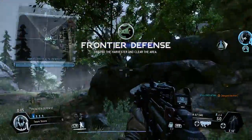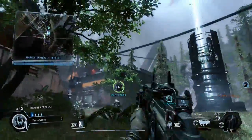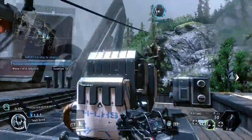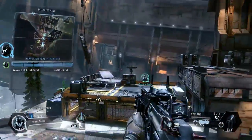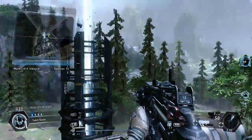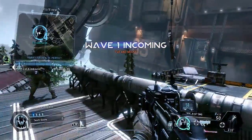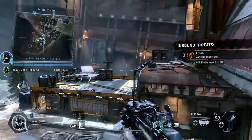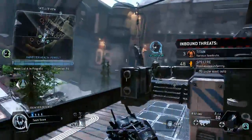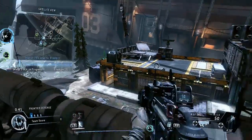Hey everybody, Coffee Ketchup here. Today we're playing the new Frontier Defense mode in Titanfall, which is the four-player co-op horde mode. We're on the Relic map right now — this is actually the first map I ever played this mode on. Looks like the harvester's in the same spot. This is the first time I've played a map a second time, so I wasn't sure if they have different spots for the harvester or if it's always in the same spot — looks like it's always in the same spot. We just got to defend it from all the incoming bots.